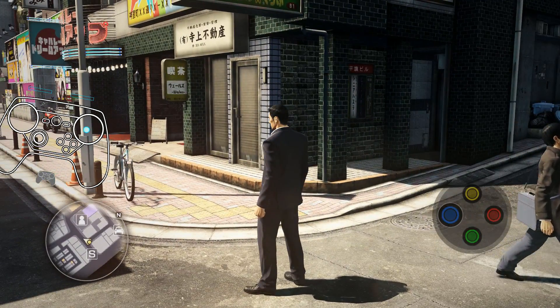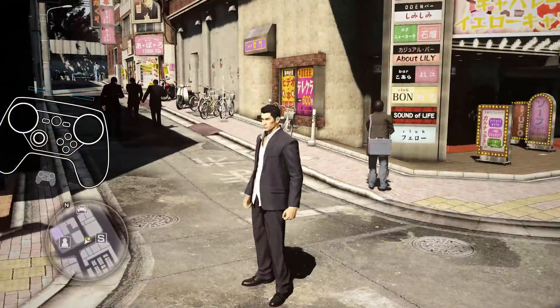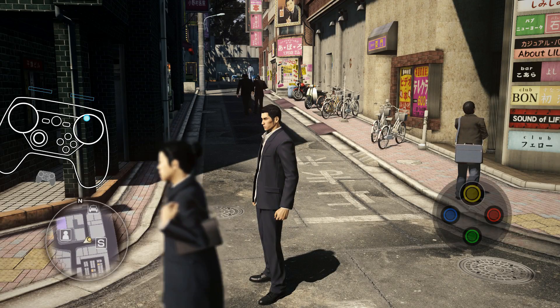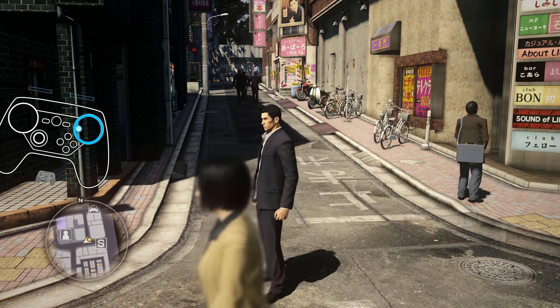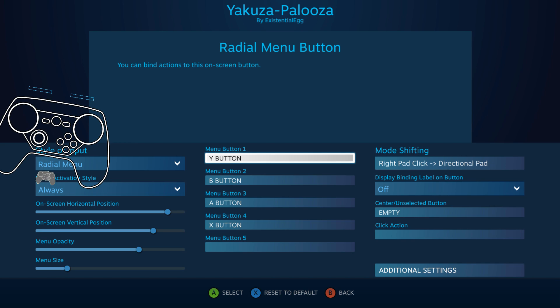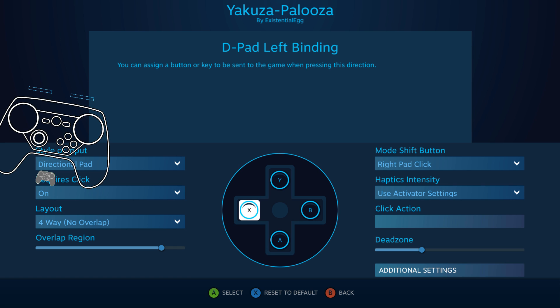Right now I have this fight set where gyro is always on, so I can still move around, and then I can tap the face buttons. If I click, it's a turbo of each button. Then we just make a radial menu with four buttons and do the mode shift with four buttons.